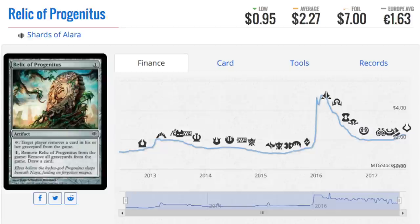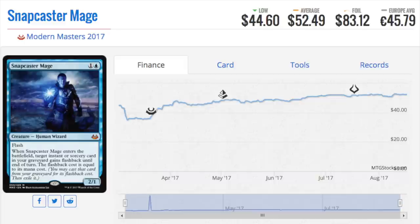Now we finally get to the only non-spell — there are no enchantments, no planeswalkers in the top cards. Snapcaster Mage is the sixth most played card in Modern. His price low has already passed, but if you need him you should pick him up. Snapcaster Mage is a $52 card — it was under $40 at one time. He is the best creature in Modern, hands down, there's nothing better.